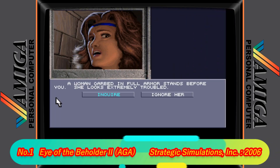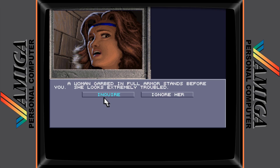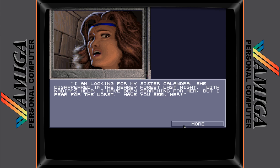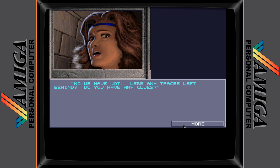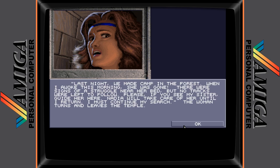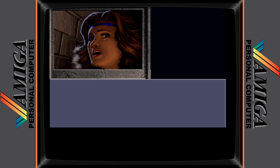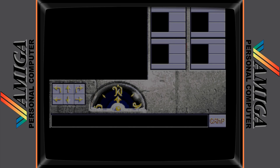And now in 1st place we have Eye of the Beholder 2: The Legend of Darkmoon — AGA. So many of you might be saying, Hidden Gem? No way! But this is the AGA version of the game that was released in 2006 and it's improved in every way. The graphics are great, the music is great, and this version has auto-mapping which is something that was missing from the original. If you loved Eye of the Beholder 2, then prepare to be pleasantly surprised by this.